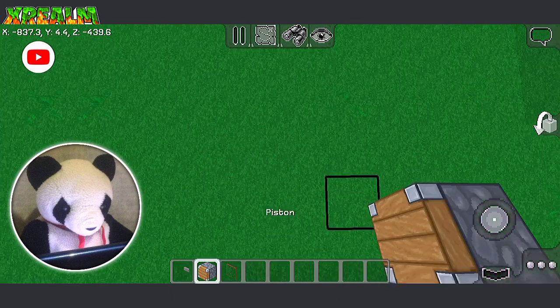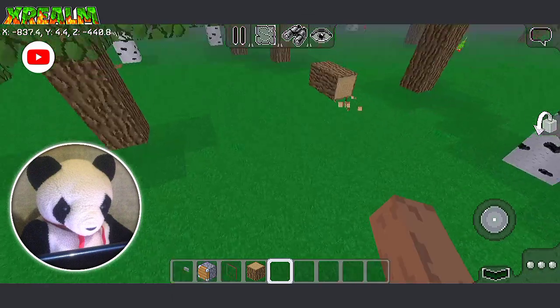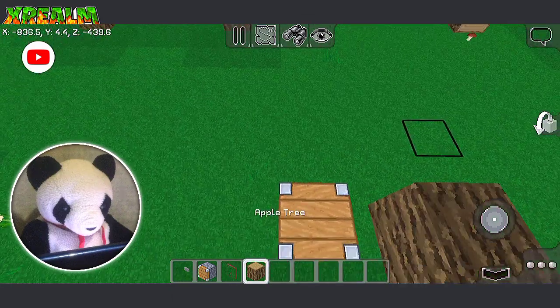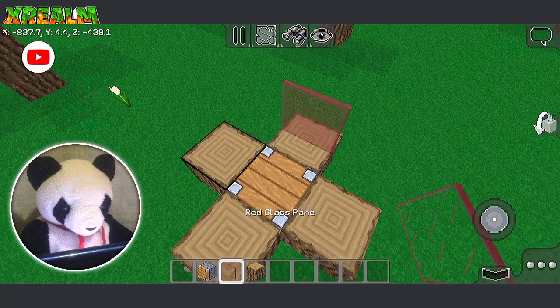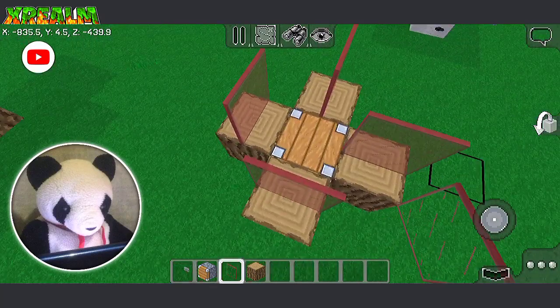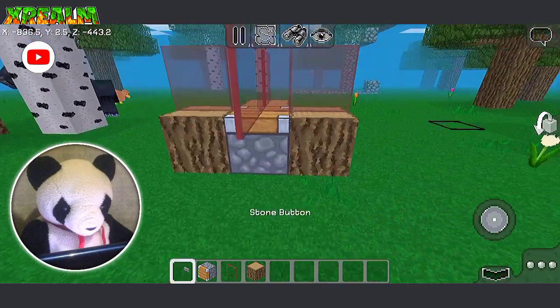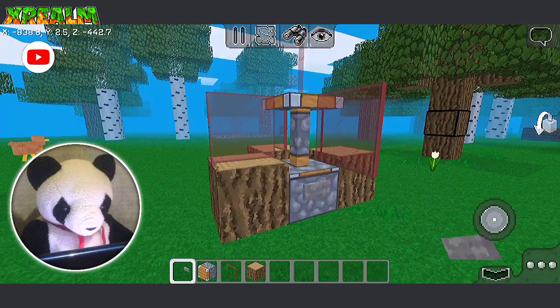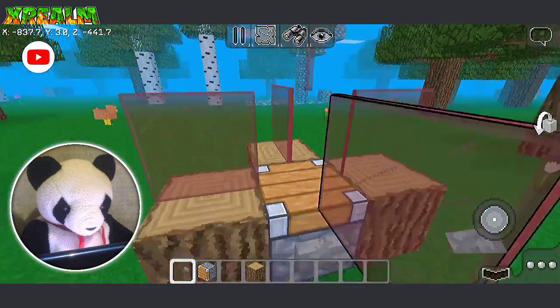I'm going to place a piston down. And now I'm going to place some stained glass pane like that, one in the middle. Now down here, I'm going to power up the piston, and the piston won't push the glass pane up. And you'll get something like this.